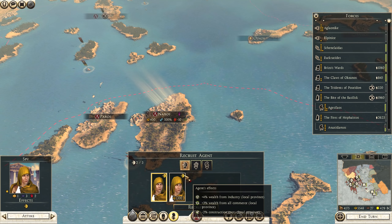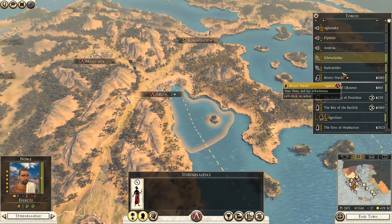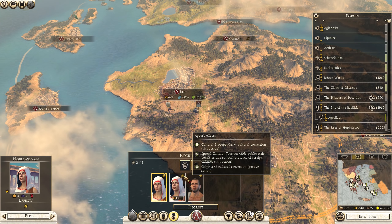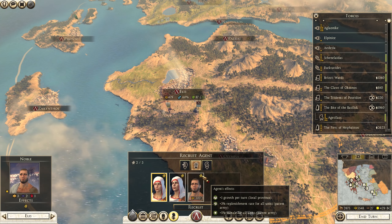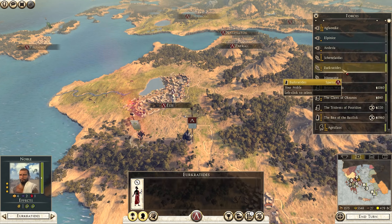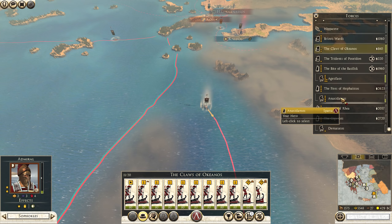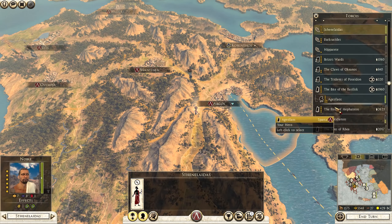Let's recruit another one. This one's probably the best pick. I did want to get another noble over at Ellis so let's go ahead and do that. Extra cultural propaganda seems kind of pointless, so I'm looking for one with extra civil administration preferably. Those agent effects are quite nice though - the extra replenishment rate and morale. I think this one's best though, research rate's pretty good. Noble woman it will have to be. Time for Brizzo's Wards to continue down, and we'll have the Claws of Okeanos follow up. We do have the Tridents of Poseidon recruiting their new ships. And that's everything done - wonderful.